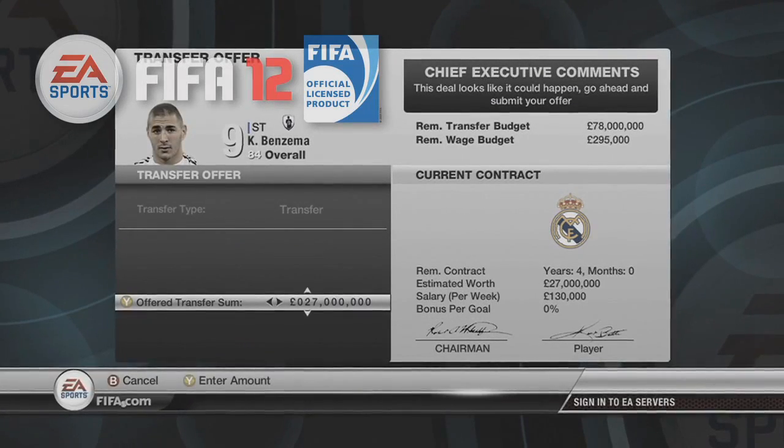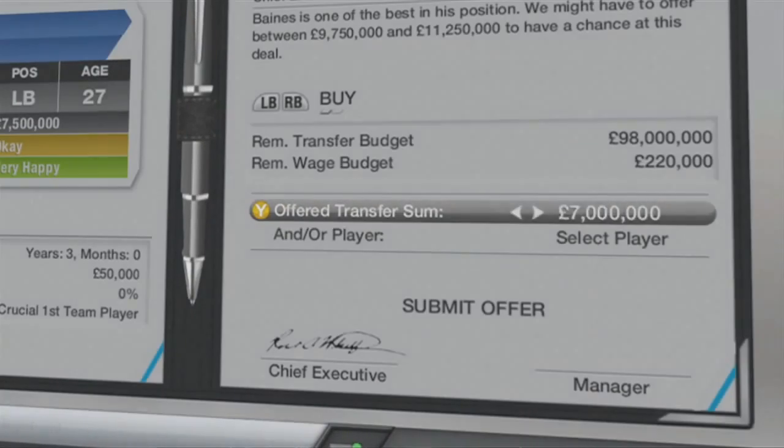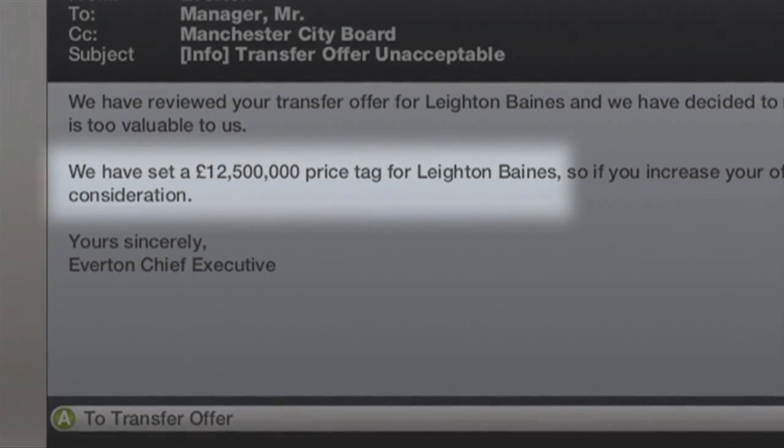The developer explains: 'Last year players had a market value and CPU managers would just look at offers and if it matched that price they'd most likely say yes. There was never this sense of how important the player is to my team. For FIFA 13 we wanted to inject all these managers with solid AI that asks those questions and counters with high transfer fees.' The AI and chief executive help you along but still provide all the details about the player - I don't think there's anything they've left out this time.